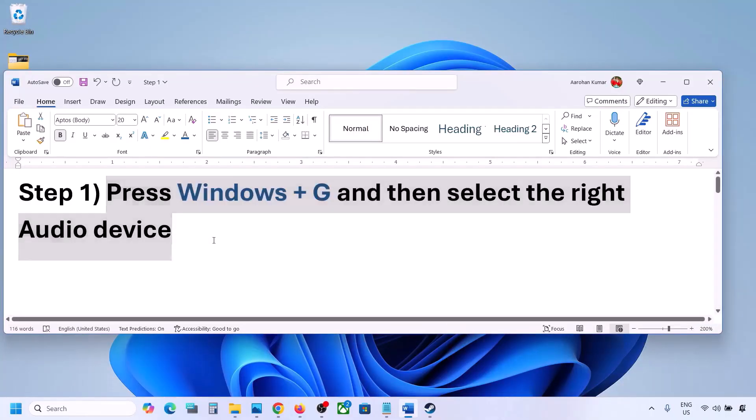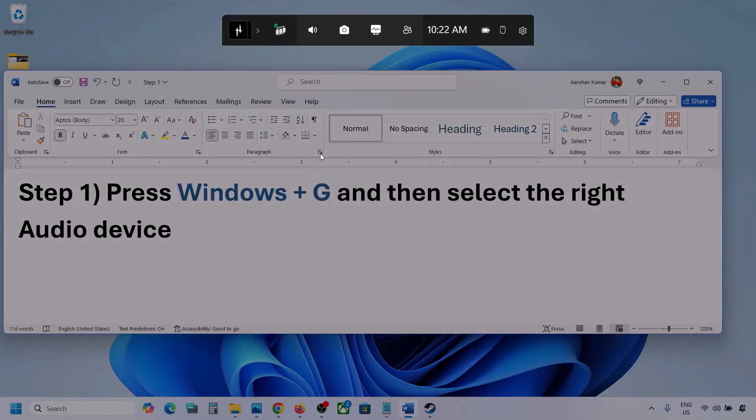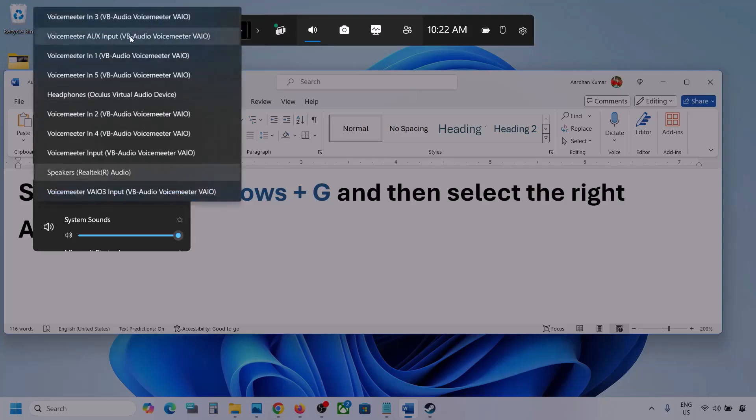Press Windows plus G on the keyboard. Once you press Windows plus G, go to Audio — click on the audio tab. Now go to Mix, and here you can see Windows Default Output.